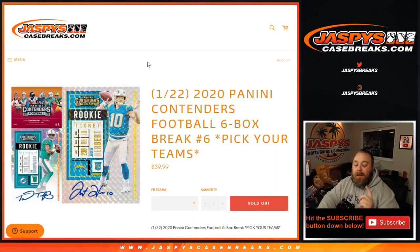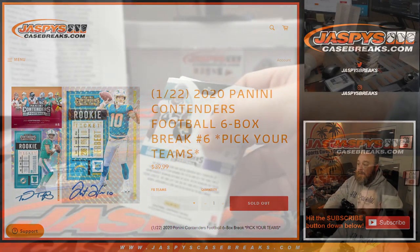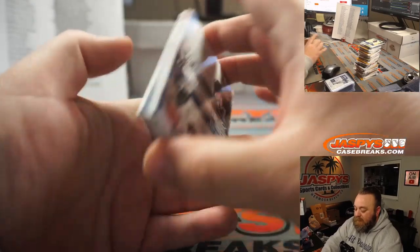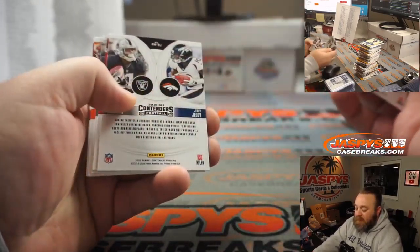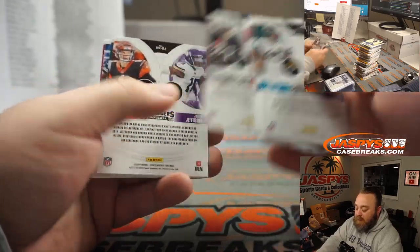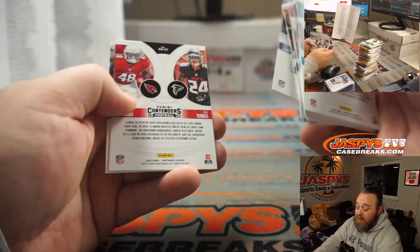Hey, I'm back — I forgot to do two randomizers: one for the points and one for the left/right randomizer on the cards. These are the two team randomizers we're going to do. None of them are numbered, so it's either going to be randomized to the left or right side of the card based on the back of the card. We'll randomize all those in one lot, and then there's a 400-point card going to one person in the break as well.